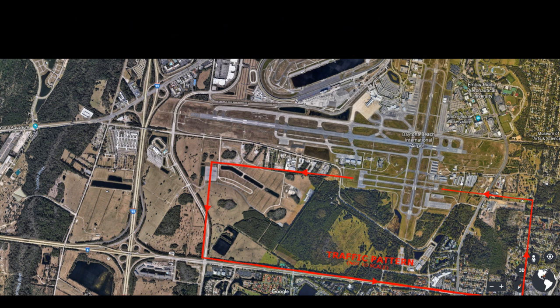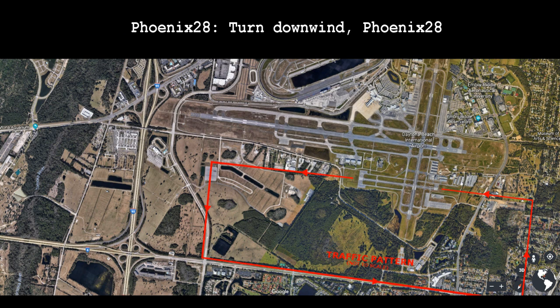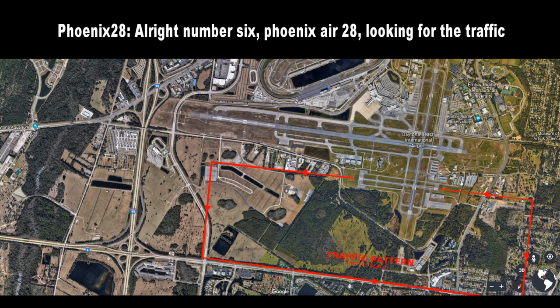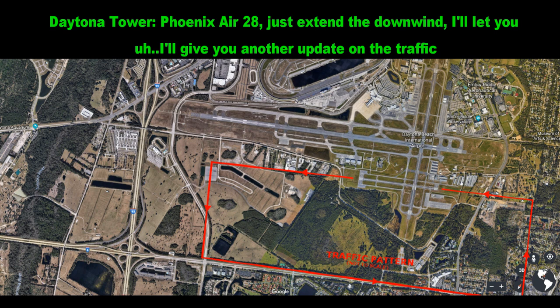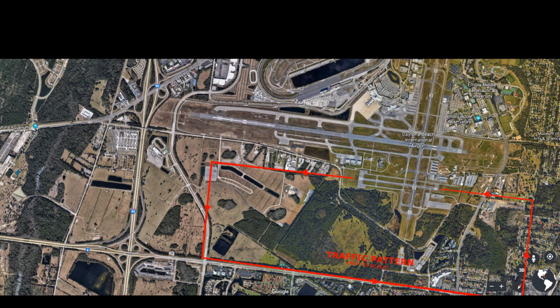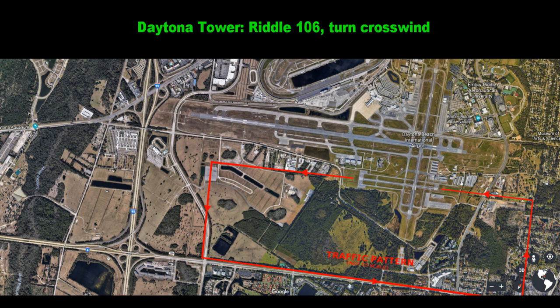VIRTAL 28, turn downwind. VIRTAL 28, you're going to be number 6 following the Skyhawk — they're turning base over the river now. VIRTAL 28, looking for the traffic. VIRTAL 28, just extend the downwind and I'll give you another update on the traffic. We're just going to keep extending the downwind. Riddle 106, turn crosswind. Riddle 106, turn crosswind.